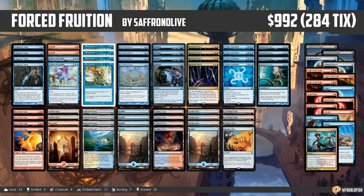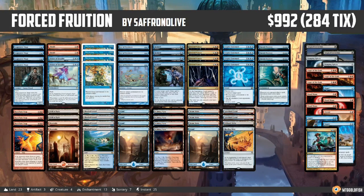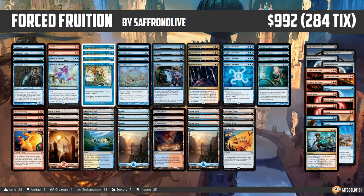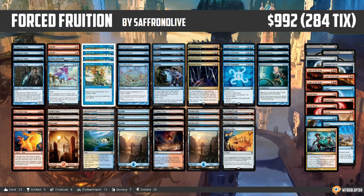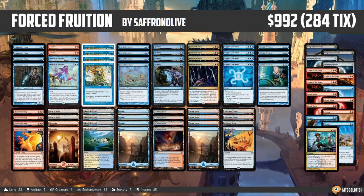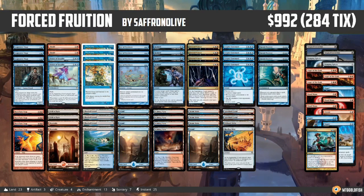It's time for another edition of Against the Odds. Last week during our Against the Odds poll, we had a crushing winner in Forced Fruition. So this week we are heading to Modern to see if we can win the game by doing the exact opposite of what I normally want to be doing — which is drawing cards. Instead of us drawing cards, we're trying to win the game by forcing our opponent to draw tons of cards with Forced Fruition.